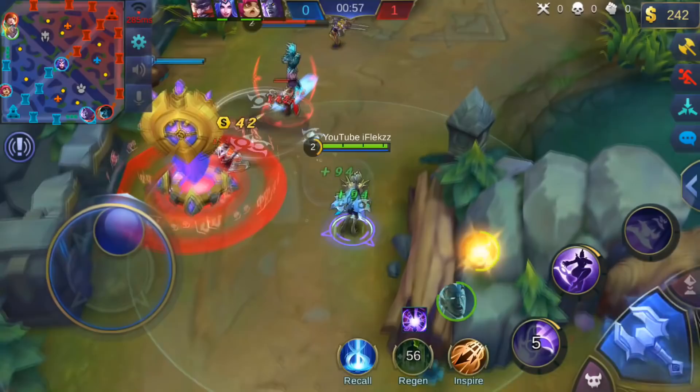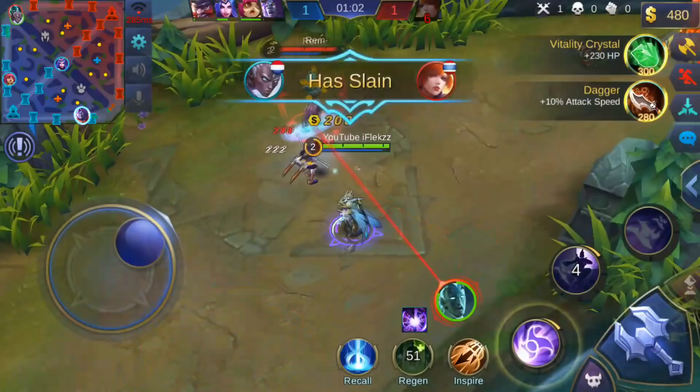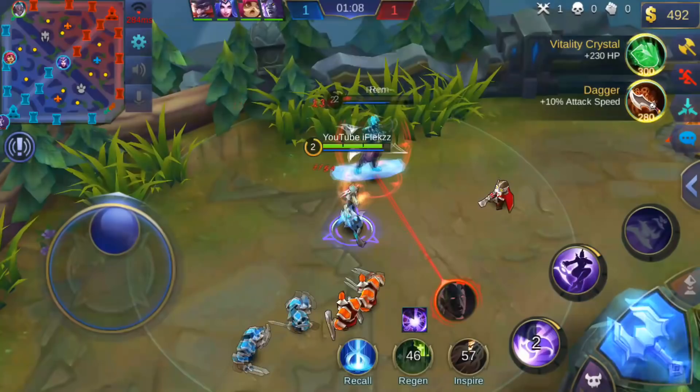I see this Fanny is low and taking another tower shot, so I dash and dodge the Gord stun — which is a very good usage of the dash. As you can see, I get a double kill with almost full HP because I dodged all the abilities.